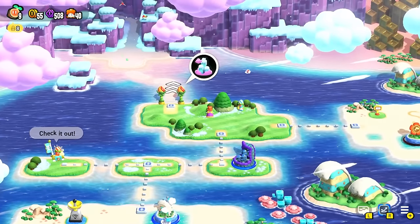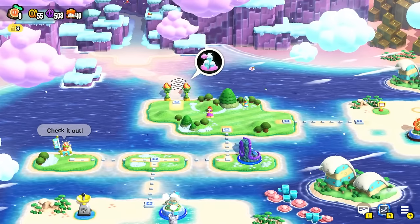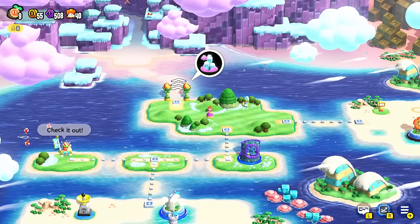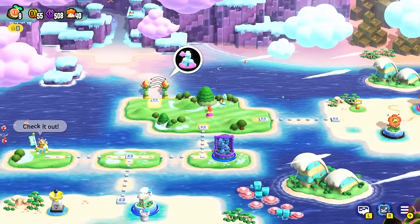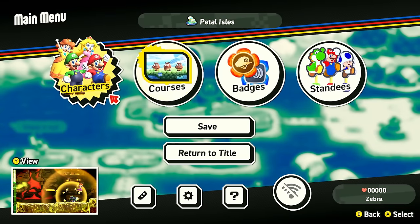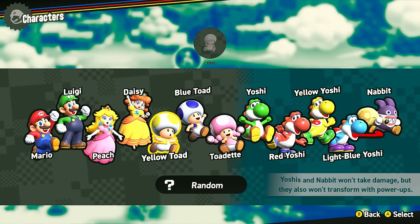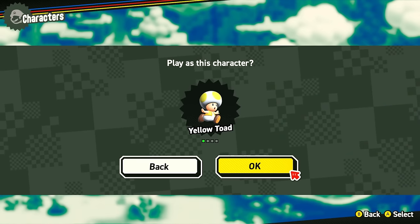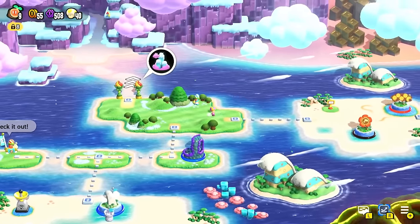Hello, ZebraHerd! Welcome back to Super Mario Bros. Wonder. In the last episode, we went through and 100% completed World 2 Fluff Puff Peaks as Daisy. Now we're heading over through the Petal Isles, but before we do, we need to change our character. We were playing as Daisy, now we're going to play as Yellow Toad. Looking good — this is one of the new Super Mario Bros. cast characters. We look pretty good with the soap ability right now.